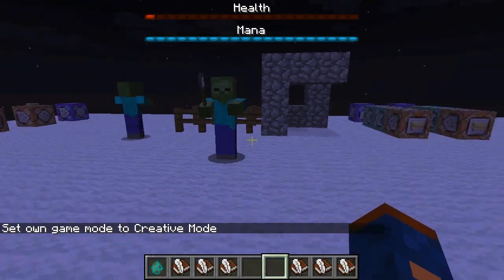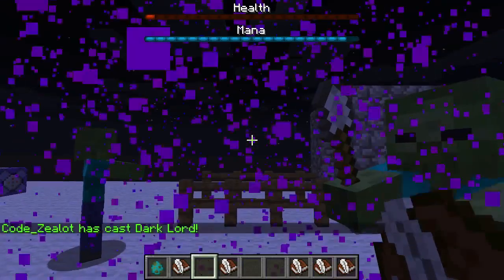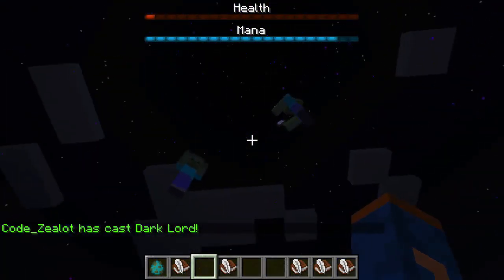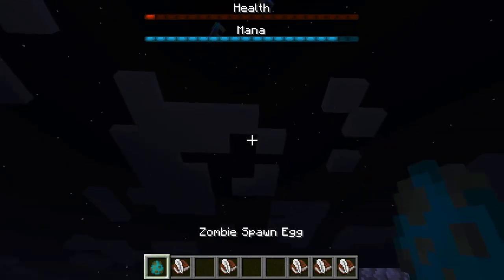Now I want to show you how the mana bar works. If I cast one of my spells, such as this spell for the necromancer, you'll see my mana bar will actually go down because it costs mana to use that spell. As those zombies go up into the sky and fall back down and take damage, I can cast another one.